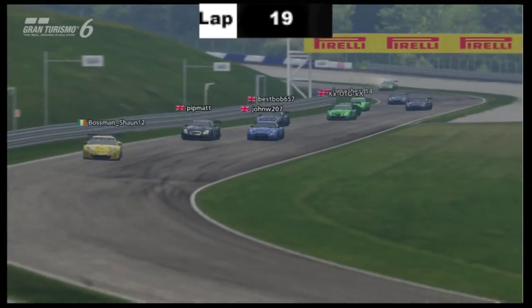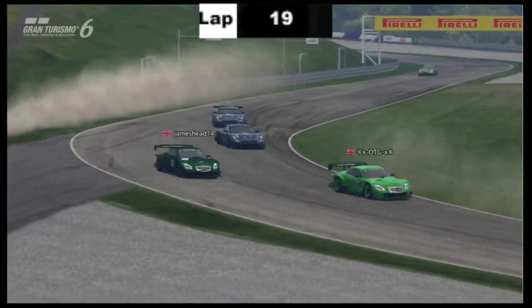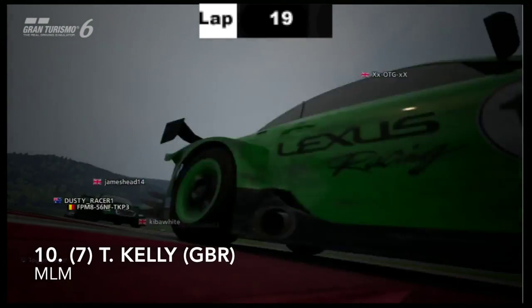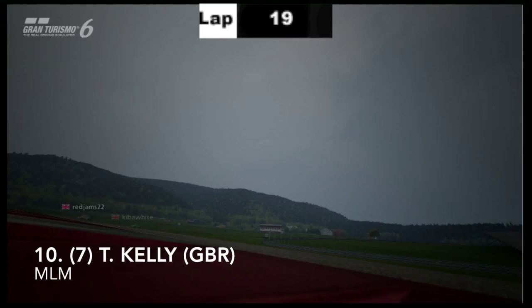Clearly no team orders going on there as James Willows is pushed off wide as well. Bobby Hunter seems to have something in for James Willows at the moment. It always seems to be him — and there's the green Lexus, I believe that is Tom Kelly, who's just gone off wide dramatically.